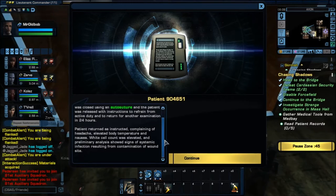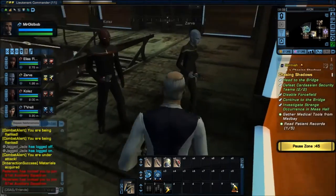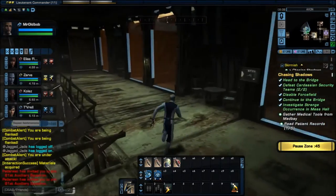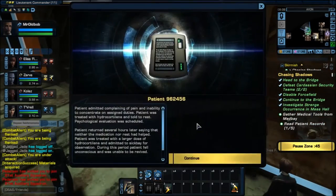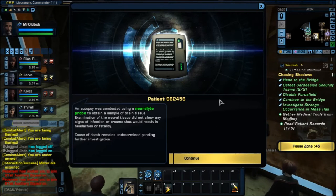Patient returned with complaints of headache, elevated body temperature, and nausea while cellcane was elevated. Preliminary analysis showed signs of systemic infection resulting from a contaminated wound site. And then in sick bay — generally that's how these records work, just kind of like generalizations. An autopsy was conducted using a narrow light probe to obtain a sample of brain tissue. Examination of neural tissue did not show any signs of infection — so a narrow light probe is for brain tissue.